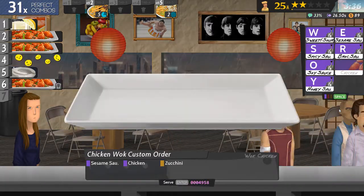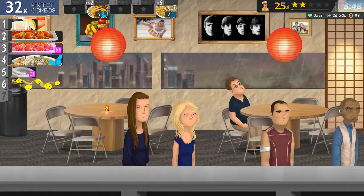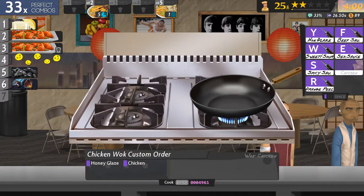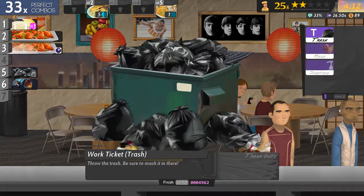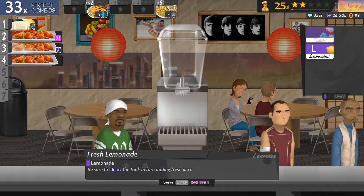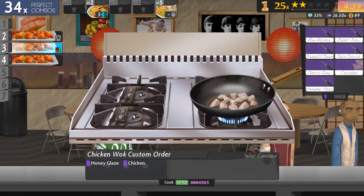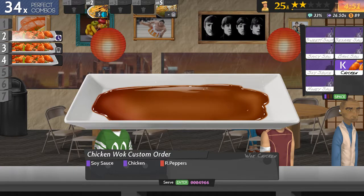Number six, number five, four, number three. Five again. Six. One. Honey glaze and chicken. I really want to create some sides but I haven't had the chance. Five again. Six.